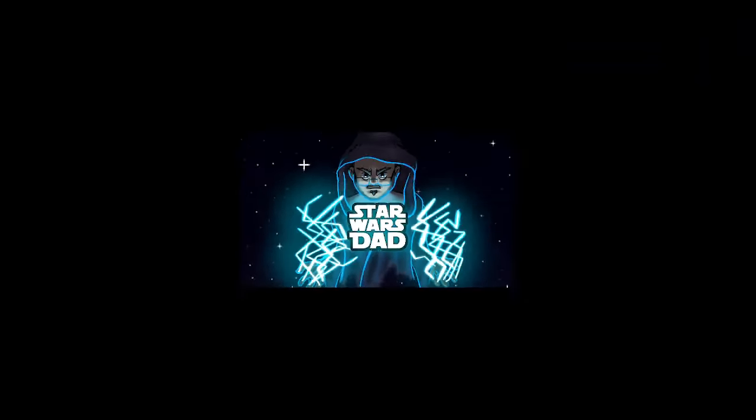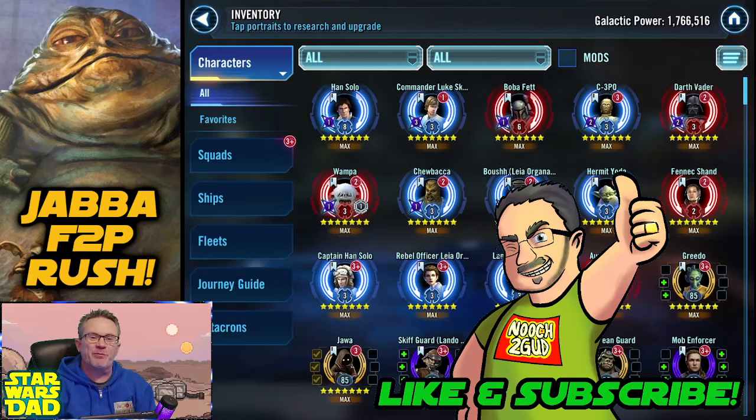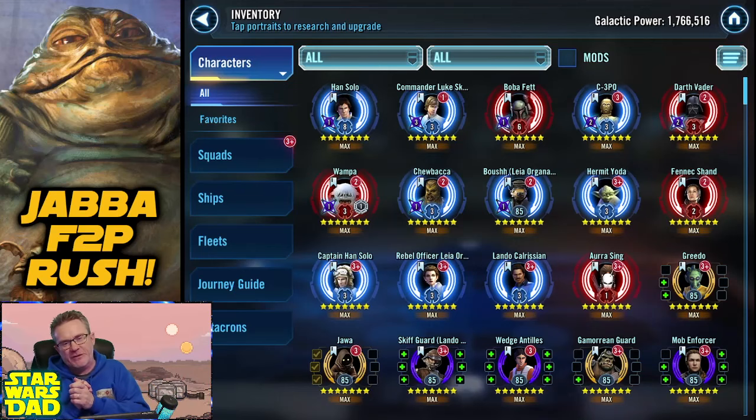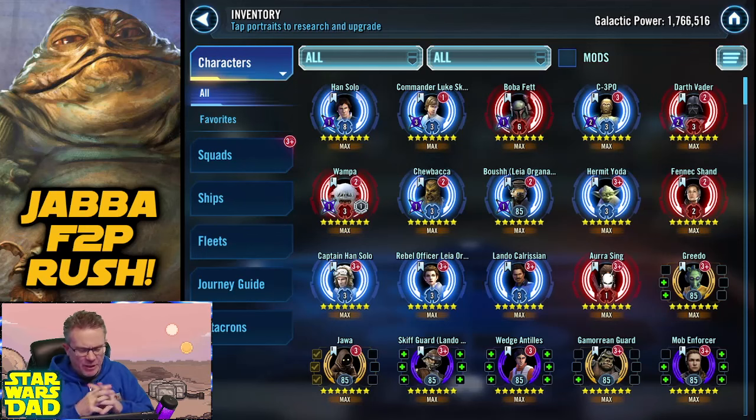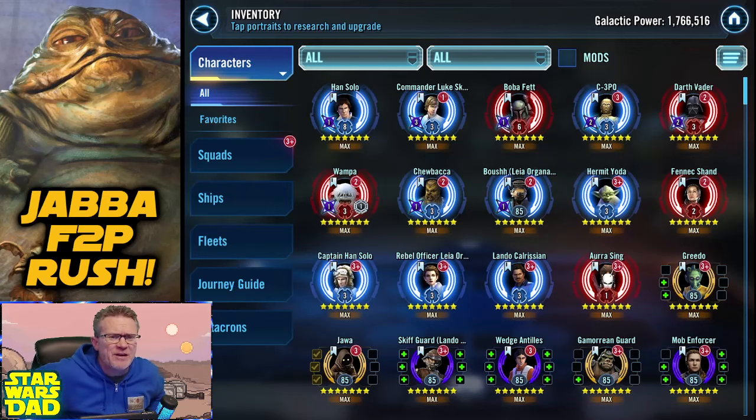Greetings and hello there, everybody. It's me, your beloved Star Wars dad, here on week 41 — 41 weeks of playing free-to-play, rushing for Jabba the Hutt. Here's our glorious roster right in front of us. And today we're going to finish Boba Fett. We're going to get him wrapped up, and then we're going to take a look at the struggles and the grind here at the end.